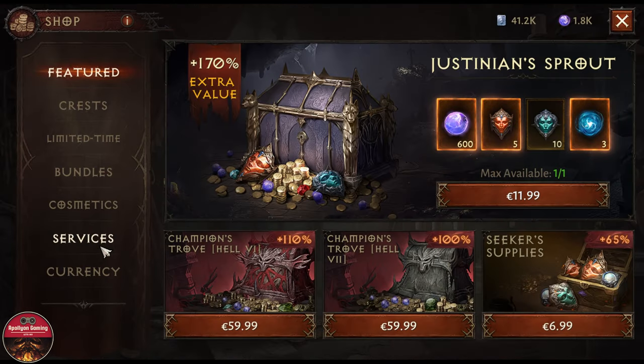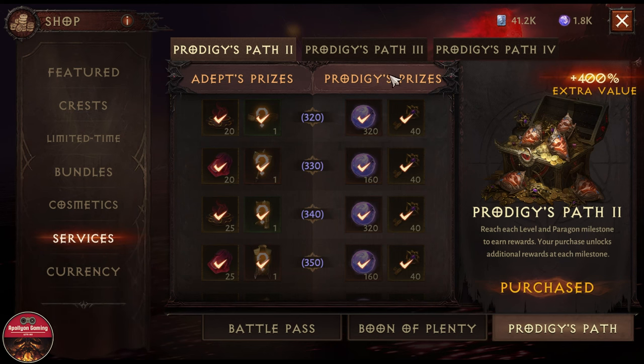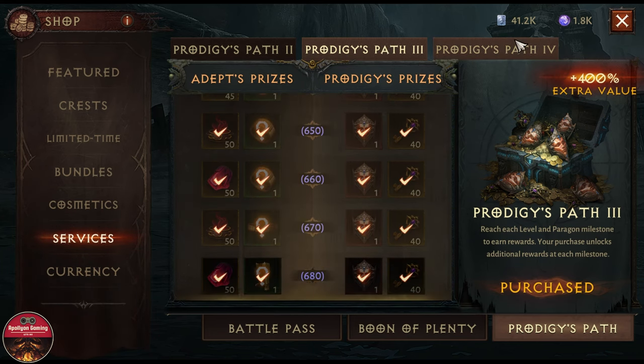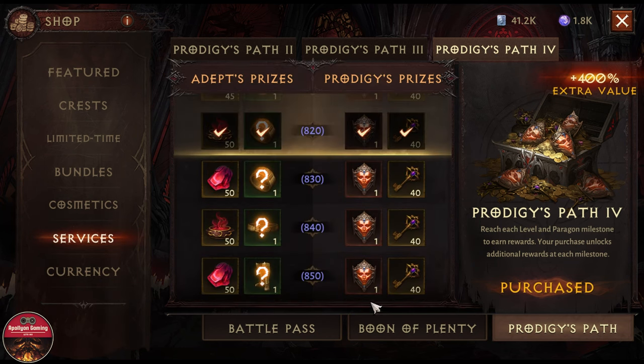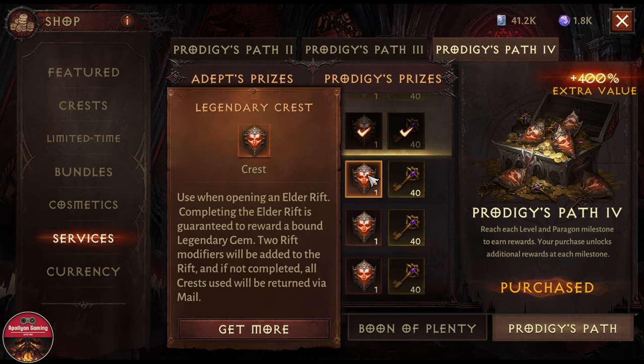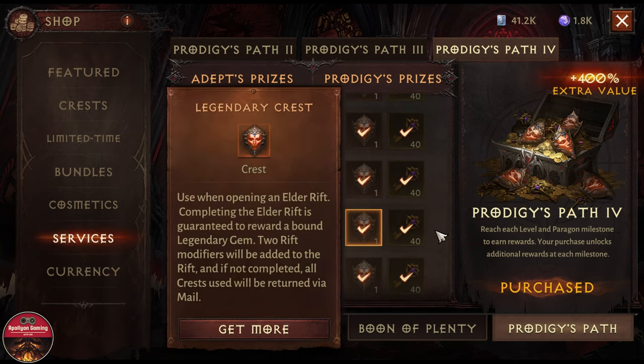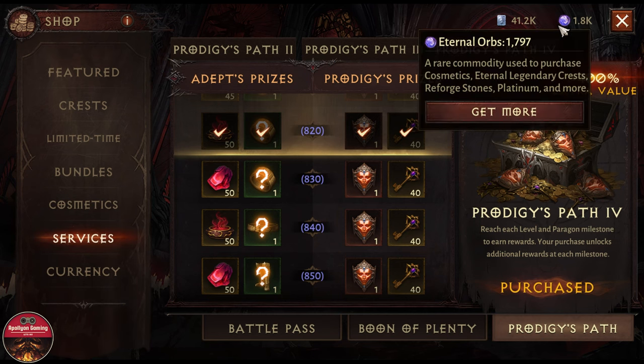The other thing I purchased — if we go to Services — is the Project Part. I ended up buying both of them recently: Project Part 3 and today I bought the new one as well. It gives me nice keys, some rare crest which I think is good, and it also comes with about 1,280 eternal orbs. I purchased this so I could create some content for you guys running legendary crest. I'll be saving the eternal orbs for maybe the next cross-server cosmetic whenever it comes out — we'll see if I can get close to 11,000 in a few months.